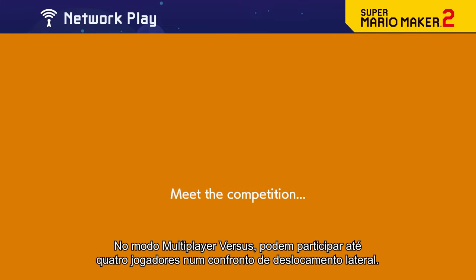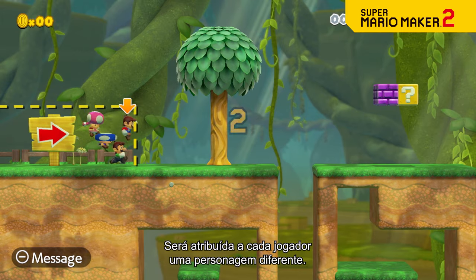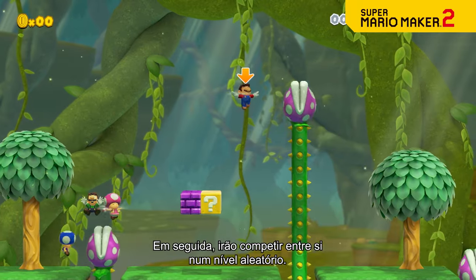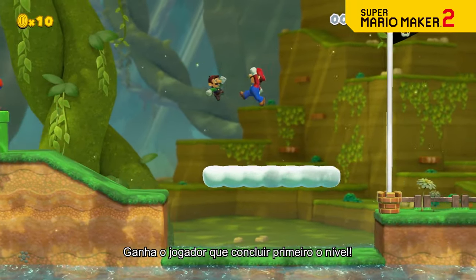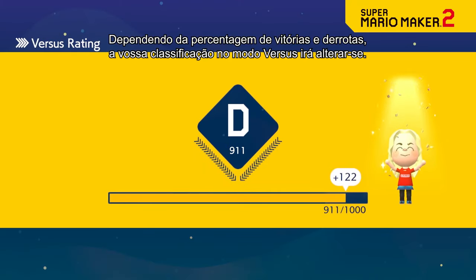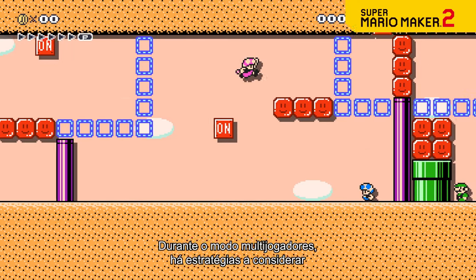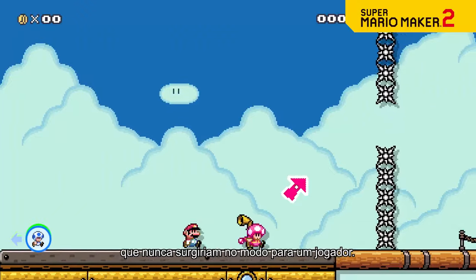In multiplayer versus mode, up to four players face off in a side-scrolling showdown. Each player will be assigned a different character, then they'll race each other in a randomly selected course. The player who clears the course first wins! Depending on your win-loss ratio, your versus rating will change. During multiplayer, there are strategies to consider that would never come up during solo play.